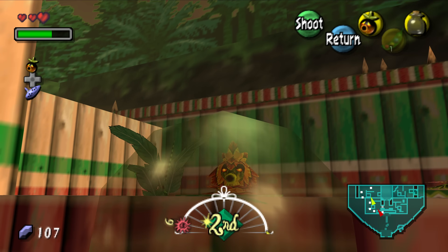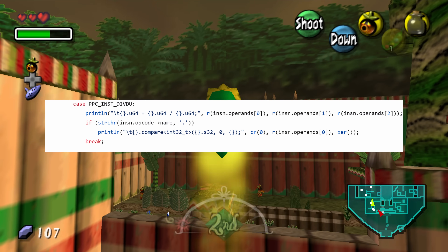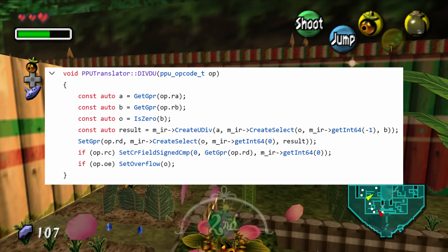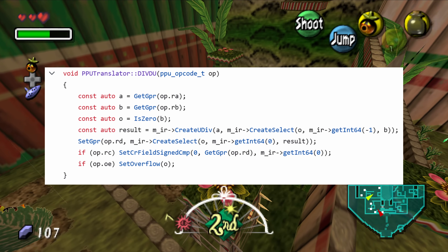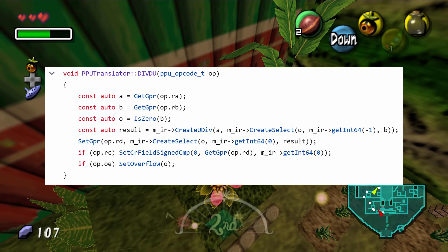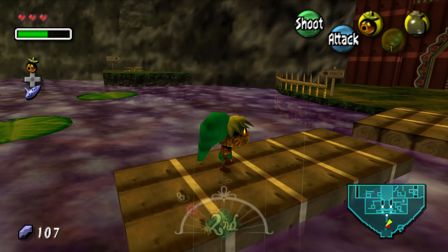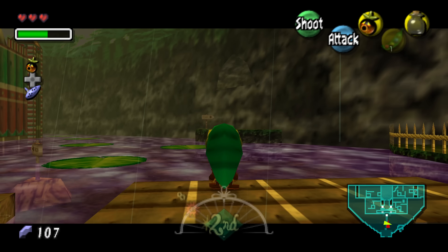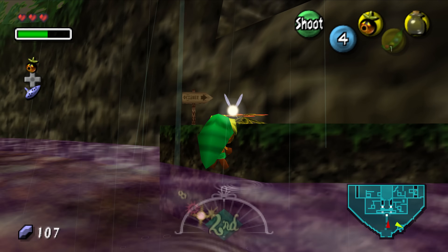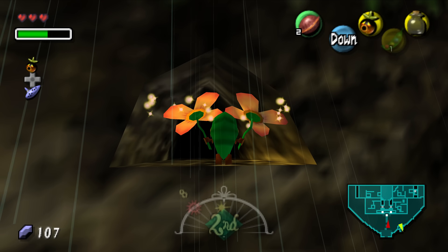Let's look at the unsigned division instruction. In Unleashed Recompiled, the developers choose to emit C++ code to emulate each instruction — here, they just emit the code needed for a divide instruction. In RPCS3, the setup is similar but we emit LLVM IR instead of C++ code. RPCS3 also needs to emulate the behavior of division by zero, which is undefined in the PowerPC spec, but the hardware itself has a defined behavior: when dividing by zero, you simply put zero in the result. Unleashed Recompiled doesn't handle division by zero because Sonic doesn't divide by zero.